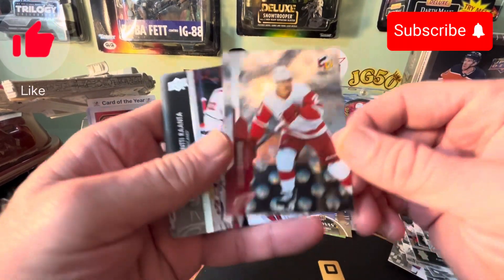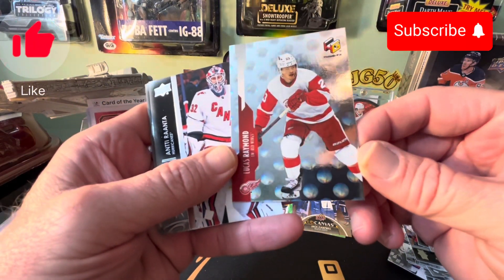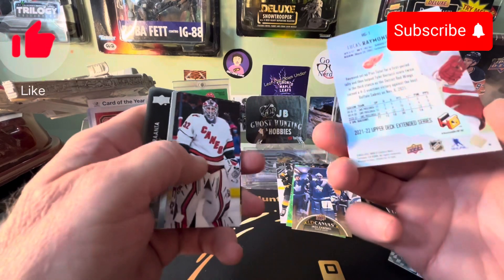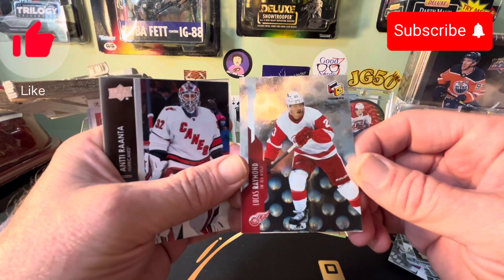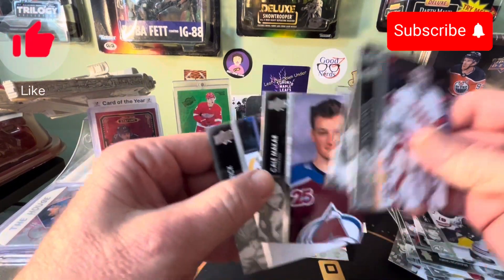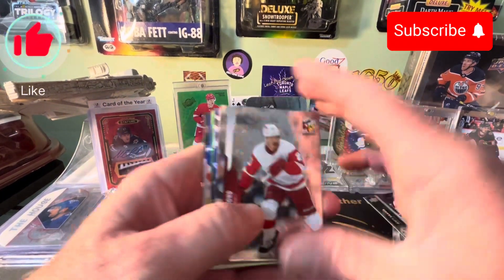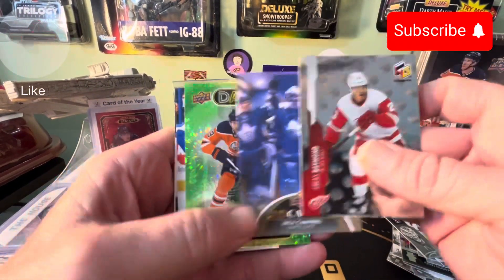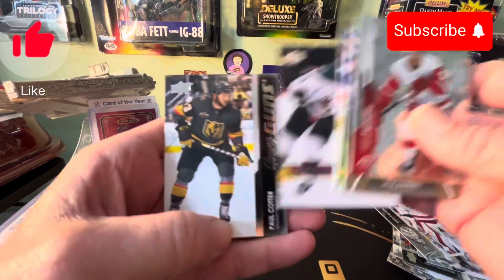Yep, I think we got another — yep, there we go — Lucas Raymond. Holo GX rookie. All right, look at that. Karma card. So six packs, six hits man — it's the way to go.